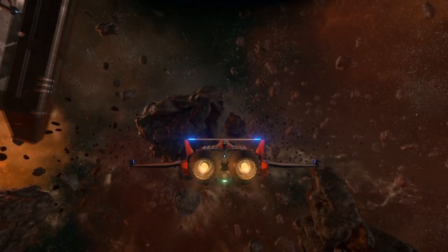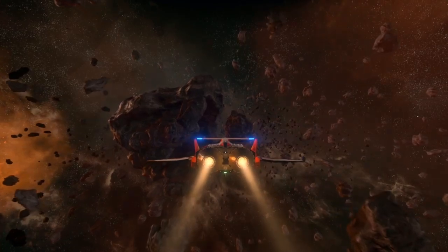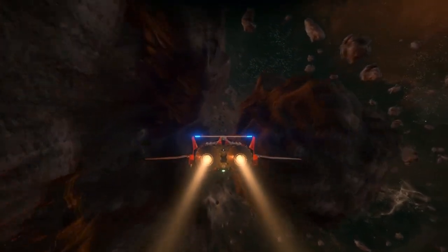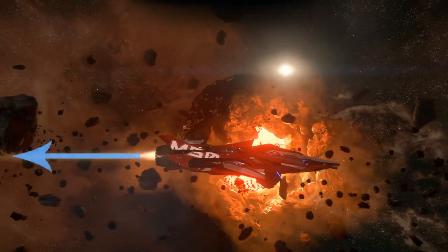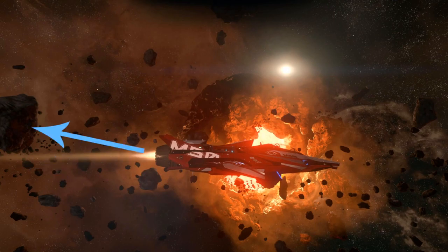Forward thrust creates forward acceleration, which is obviously important in racing. Compared to all other thrusters on a racing ship, the main thrusters provide the most directional thrust by a considerable margin, making them often the most ideal thrusters to use for adjusting a ship's vector of motion. Of course, you need to change where these thrusters are pointing in order to adjust your motion vector correctly, which brings us to our next most important stat: turning thrust.